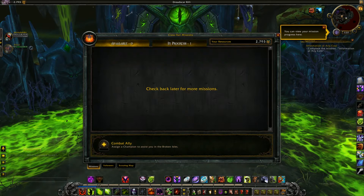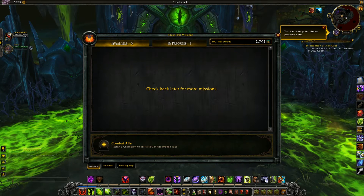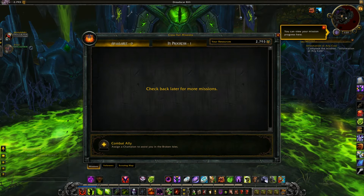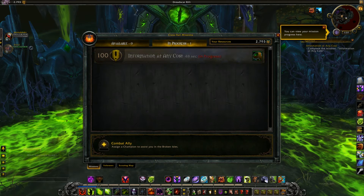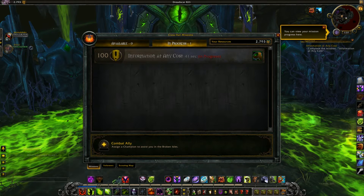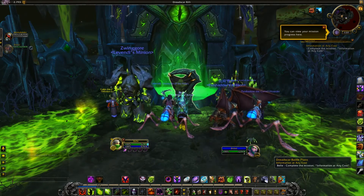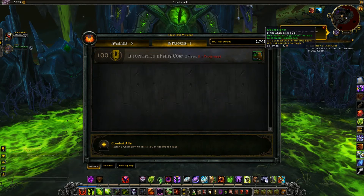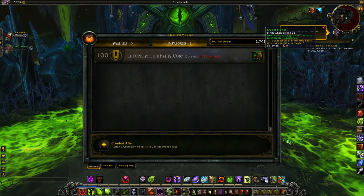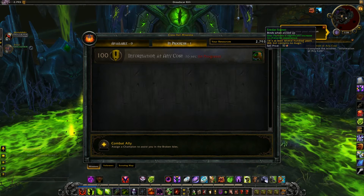I don't have a lot of missions available because I just started going into this content, but I wanted to show you guys what the class hall missions look like and how they break down. With this mission in progress, once it completes we'll be able to show you what that looks like. As you progress, you're probably going to get more and more missions at your board, just like garrison missions but on a grander scale. The rewards are going to be more lucrative — they talked about that in several Q&As, saying class hall missions are more lucrative.